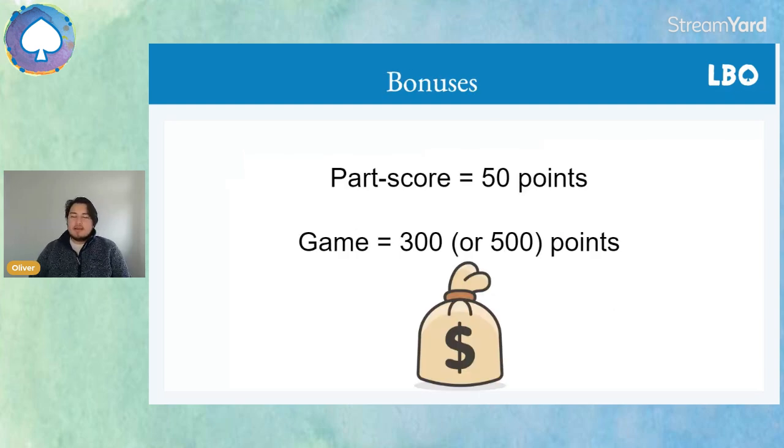There are also bonuses — what's called the part score bonus. If you're contracted to make a part score, for example the auction ends in two hearts, and you make your contract, you get 50 points as a little bonus. If we go all the way to game, we get 300 points if we're non-vulnerable, or 500 points if we're vulnerable.